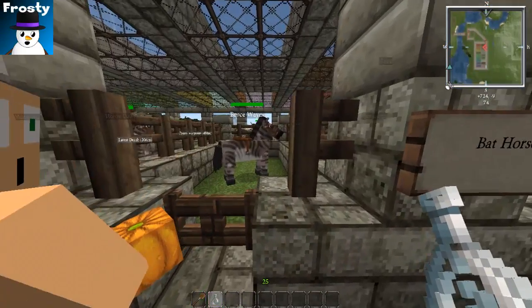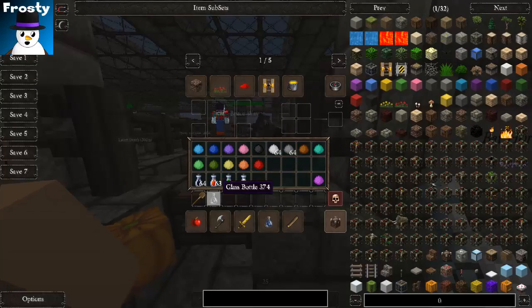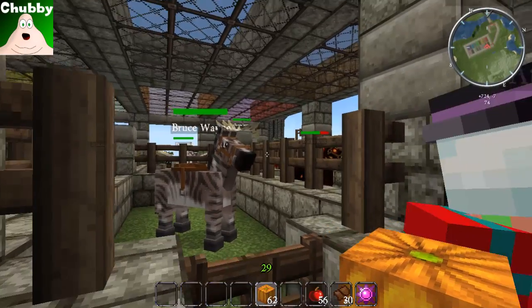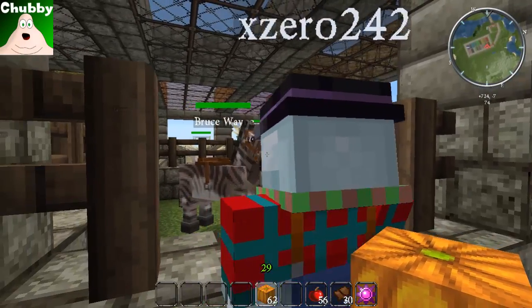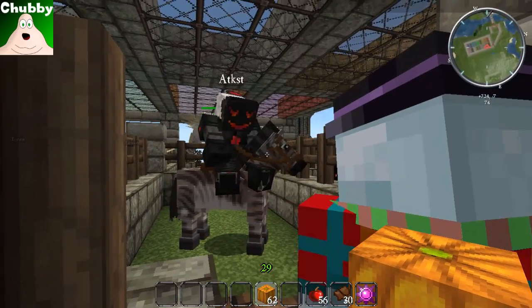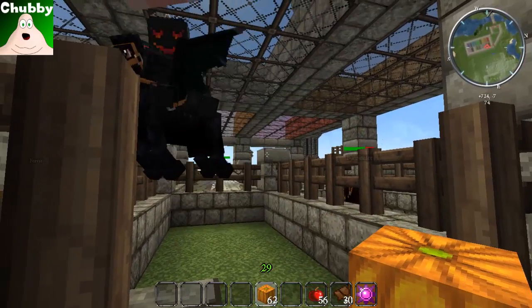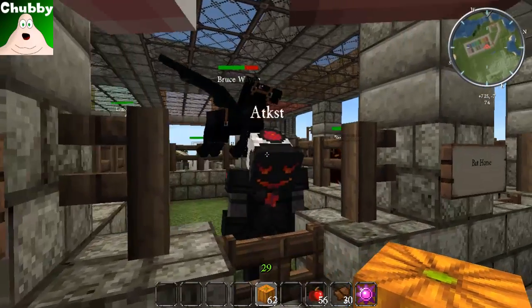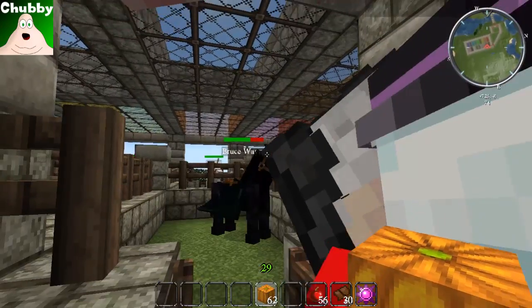Next stop — Bat Horse. For a Bat Horse you give an essence of dark to a zorse. I aptly named it Bruce Wayne. Bat Horse can fly. It's worth noting that although the wild versions of these do burn in daylight, these tamed ones do not.